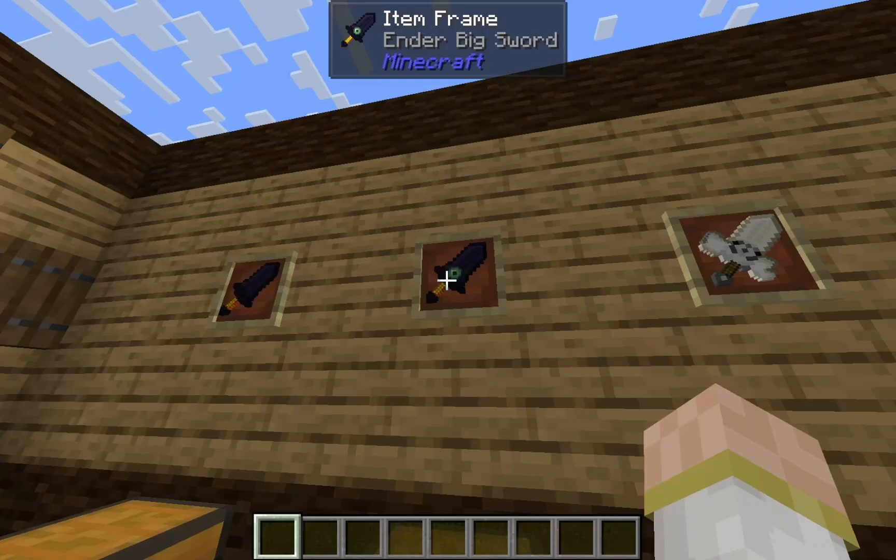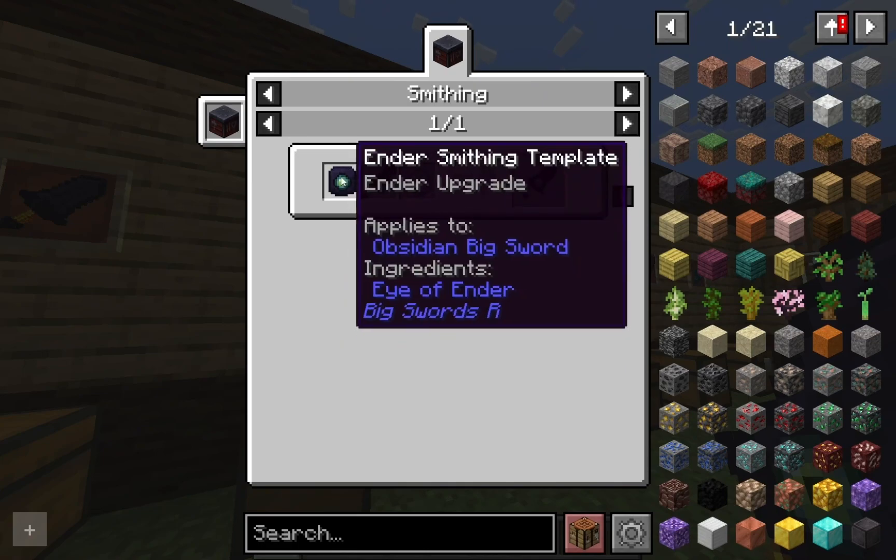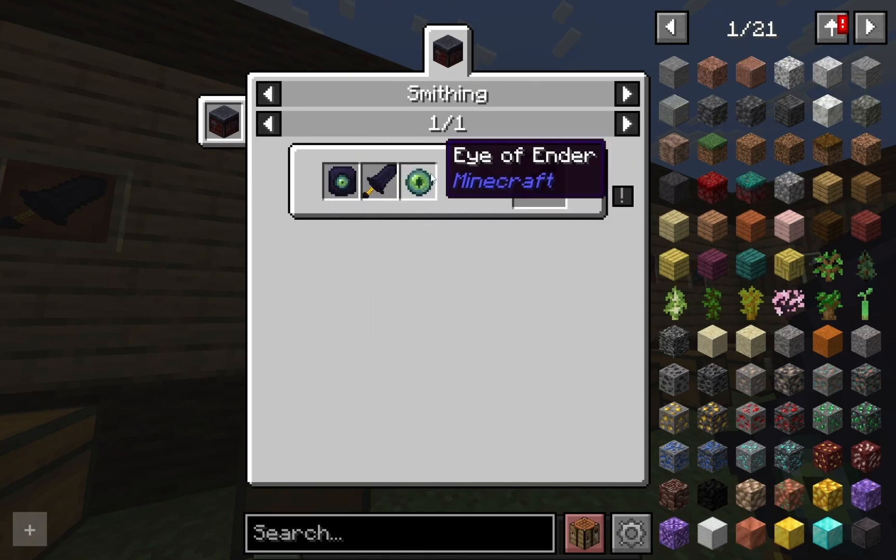The ender big sword uses an ender smithing template upgrade — same concept as the netherite one — except you use an eye of ender and an obsidian big sword. If you wanted to play this in survival, it gets pretty expensive.